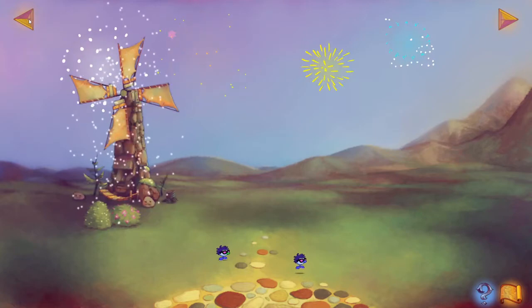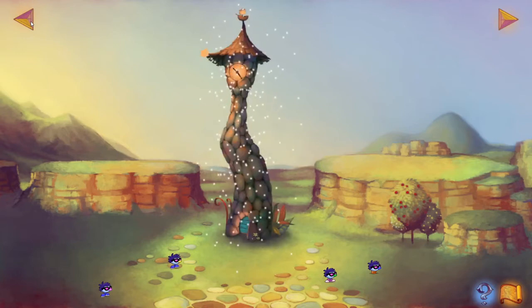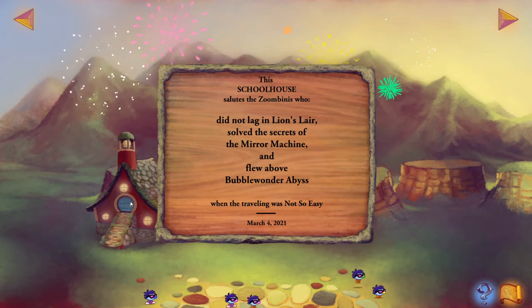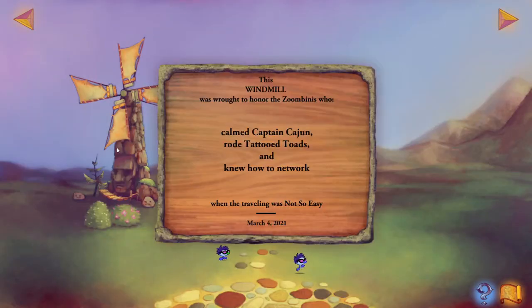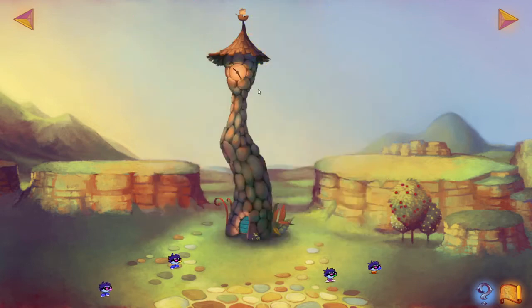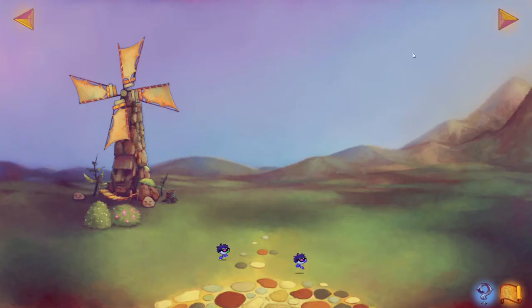As you get your Zoombinis through, the more you get in, the more structures they'll work on building to build their new village. While it salutes the Zoombinis who did not lag in the Lion Lair, unraveled secrets of the Mirror Machine, and flew above Bubble Wonder Abyss — or calmed Captain Cajun, rode Tattoo Toads, and knew how to network. And the last one, Clock Tower, for those who ambled past the Allergic Cliffs, cruised along by Stone Cold Caves, and appeased Arno the Almost Omnivorous. Which is weird, because I actually thought that the other one — this is just like a normal Clock Tower — but this one's got the Allergic Cliff face built into it, so I thought this one was going to be for the first section. But whatever, we got our party through.